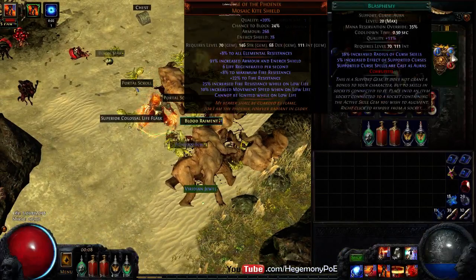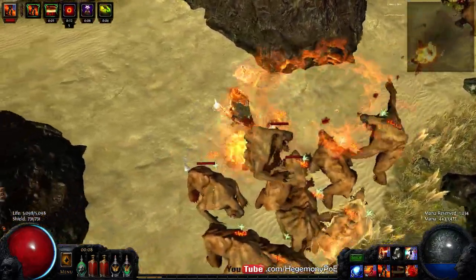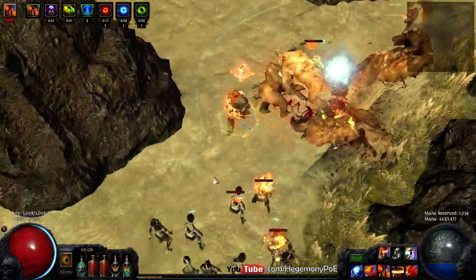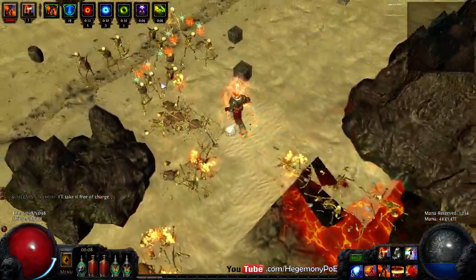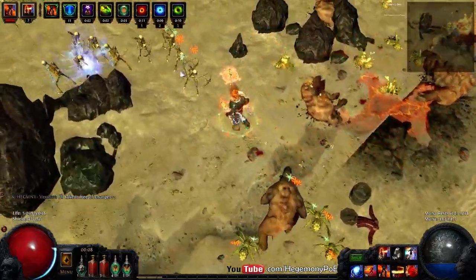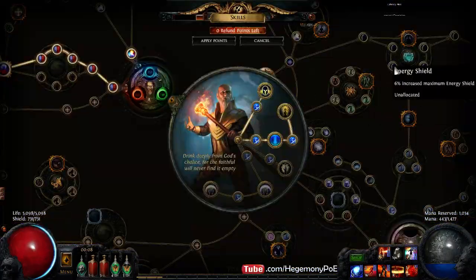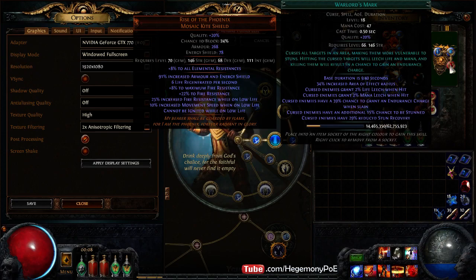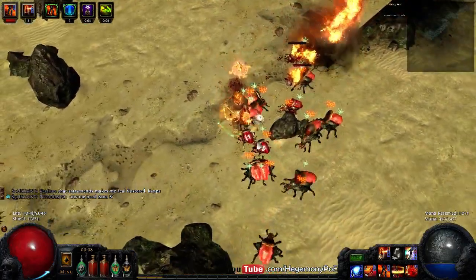Now that the game has introduced the support gem Blasphemy, which turns your curses into auras, it's a big quality of life improvement for my self-cast Discharger. Assassin's Mark seems to be a great choice: it gives a 40% chance to grant a power charge when an enemy is slain, a 9% additional crit chance, increased critical strike damage, and 25 life and mana per enemy killed. Warlord's Mark was chosen as the second curse because it gives endurance charges on kill — a 39% chance — plus 2% life and mana leech on hit, and some stun benefits with chance to be stunned and reduced stun recovery.